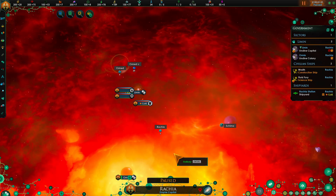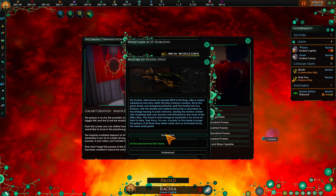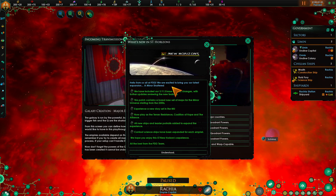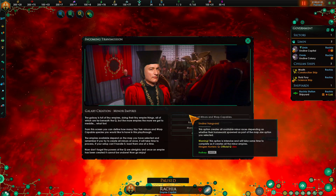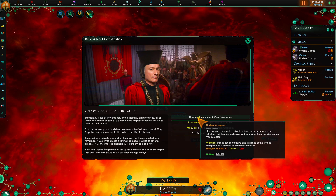Alright, let's go ahead and begin. We have all that and a few other things. We're going to create all major civilizations - all minors and warp capables.